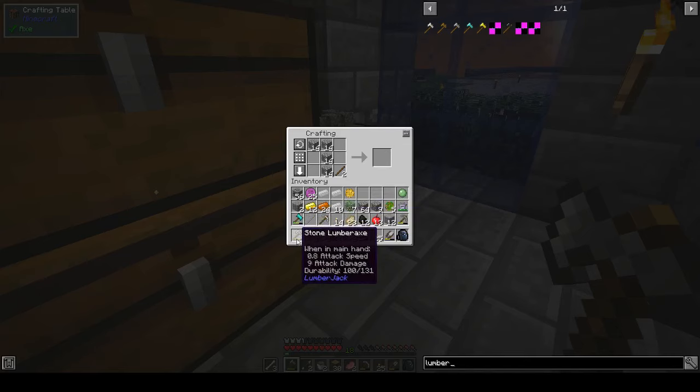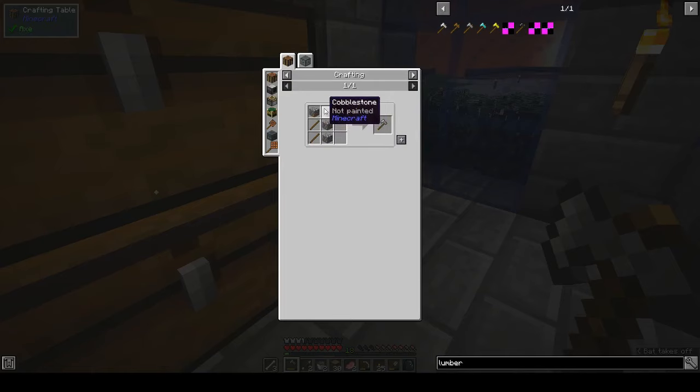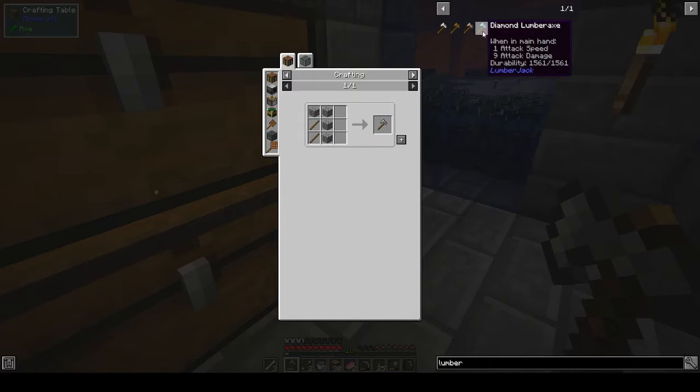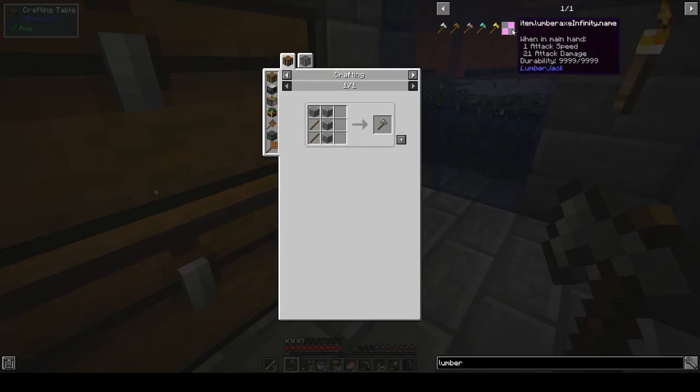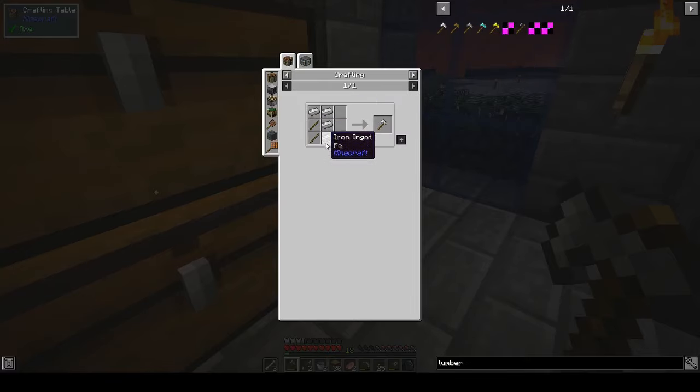So I went ahead and remade a stone lumber axe. To make the lumber axe you just need cobblestone - or whatever material you're using, because you've got iron, wood, stone, diamond, gold - in an L shape, and two sticks. It's quite easy, it's not too expensive.